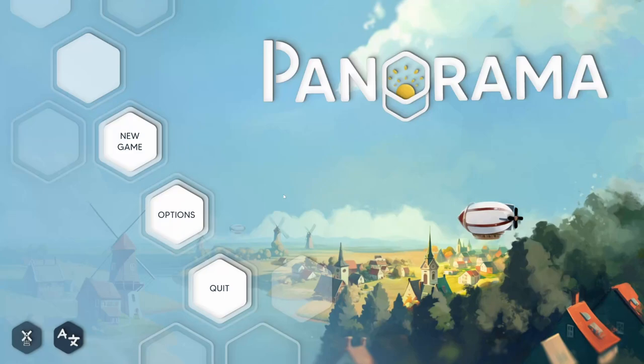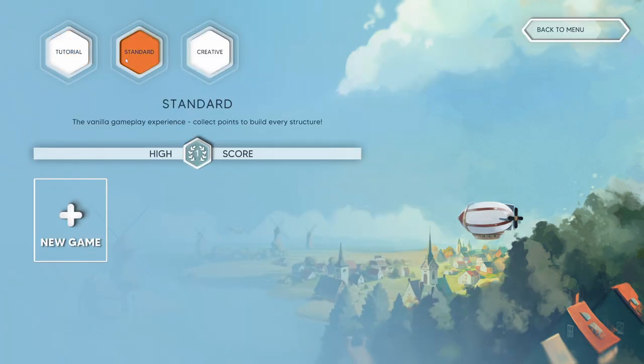Hello and welcome to another hexagon puzzle game. This came up because I was looking at some other game — a place like home or something like that — and it showed this game, Panorama. It came out on the 9th I think, and it was a little bit on sale. It kind of reminded me of Dwarf Romantic, which I played not that long ago on this channel, so we're gonna do the same thing today and play a standard game and see what we can do.